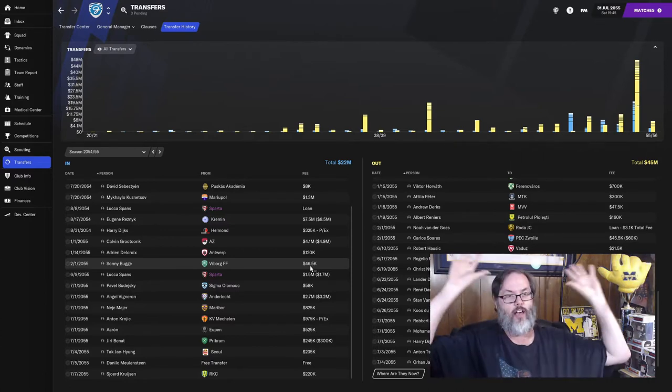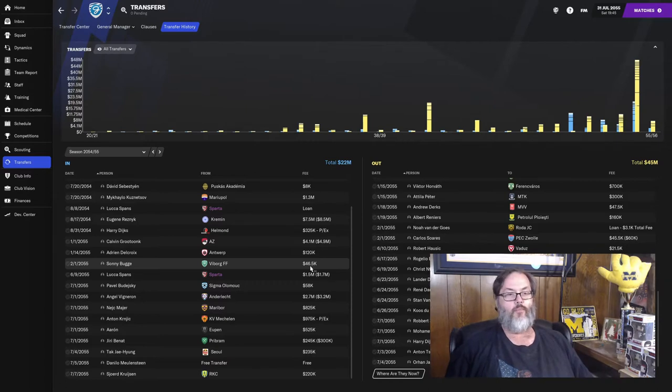I wish I could push my desk farther out so you'd have more view back here, but it is what it is. I'll probably do a non-playlist video where I'll just kind of show you around the new area. But let's get into today because we have a lot of transfers to get into. Last episode we hit the highlights and we were up through July 1st, so you saw Vigneron, Meyer, Kriznick come in, Aaron, and Banat. Coming in after that, we did move off Anton Sokalo to Farron Varos for $1.5 million. Our Japanese center midfielder is gone. Orlon Jacobs goes to RKC for $400,000.